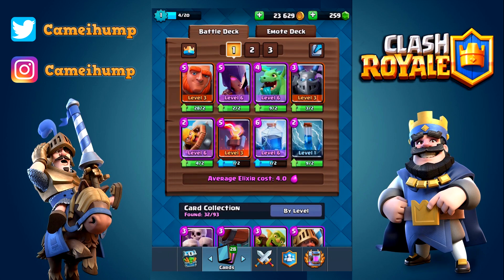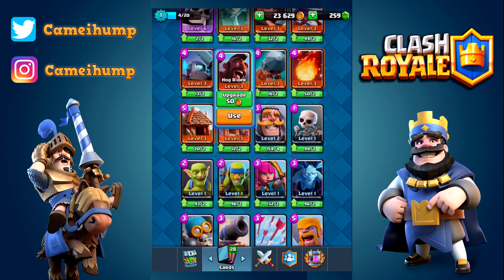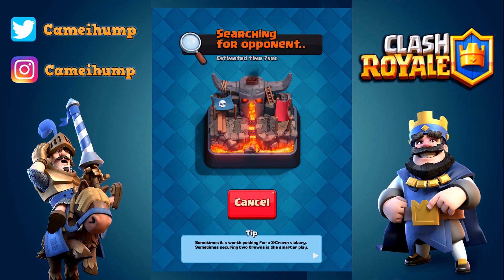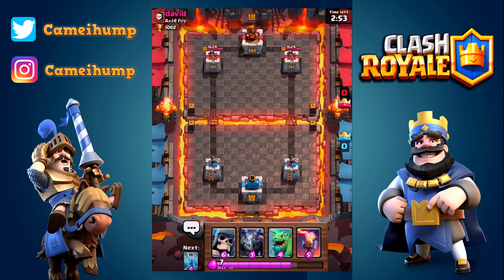We have to really think about which card levels we're using. The only common card we have in this deck is the zap — we'll be using it to reset inferno towers since it resets the charge beam, and also for skeleton army, which it does kill at level six. If it doesn't kill at level seven, we trash it. The mega minion was not great and the giant died too quickly. So I think we replace the giant with the giant skeleton or the hog rider — I'm going to go giant skeleton because it has defensive aspects as well. He might even have more health than the giant, and his death bomb does a lot of damage, which is really nice for defensive pushes.